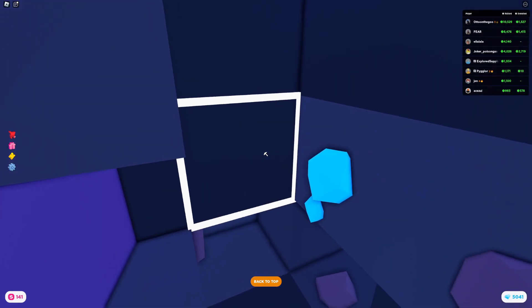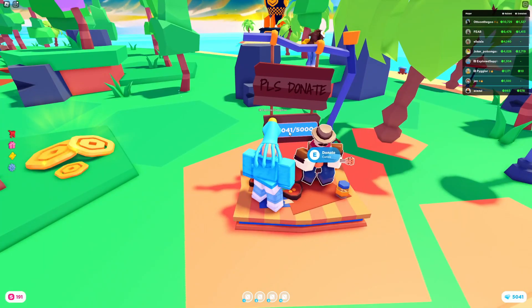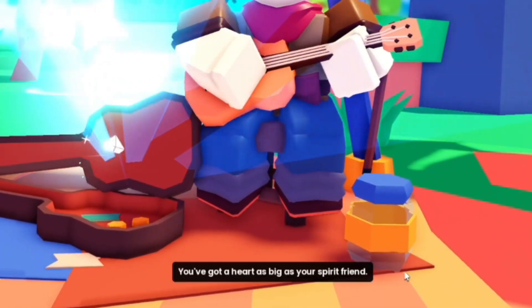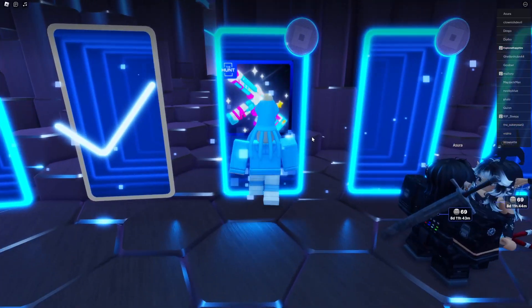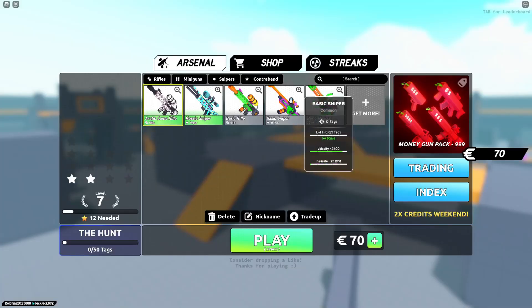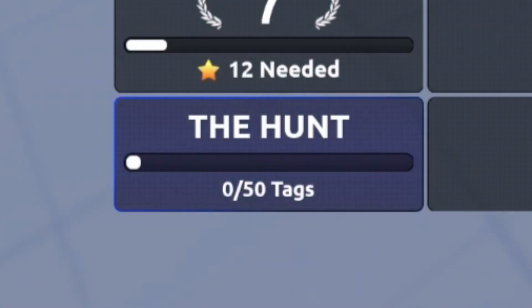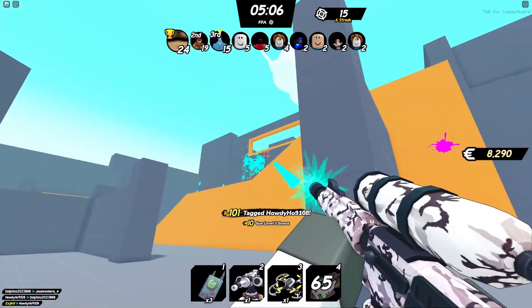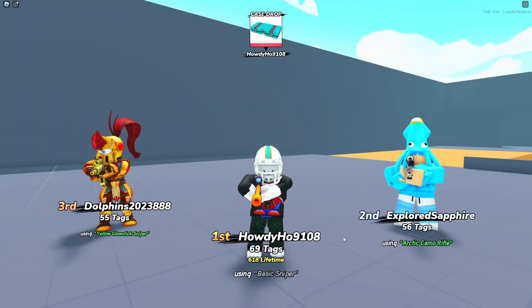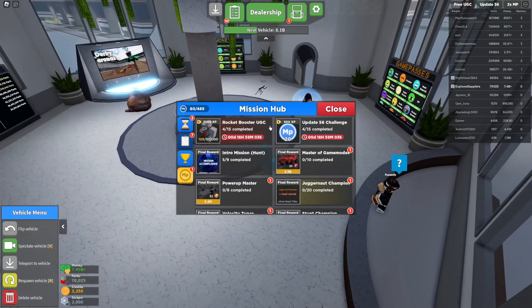I reach 5,000 diamonds and talk to Carlos. He says thanks to me his dream might just reach the stars. Now let's do Big Paintball. I've already got some guns — I choose one and start playing. The hunt requires 50 tags. I get second place and earn the badge for getting over 50 tags.